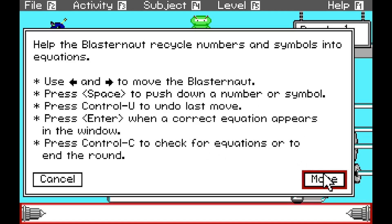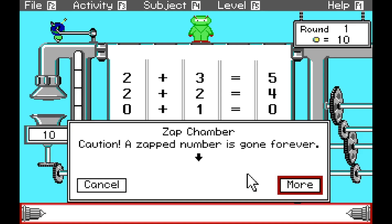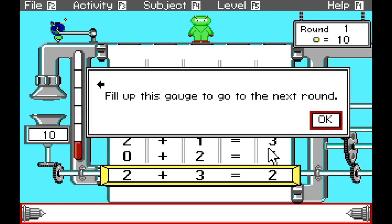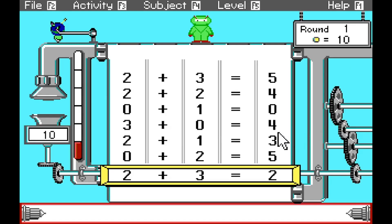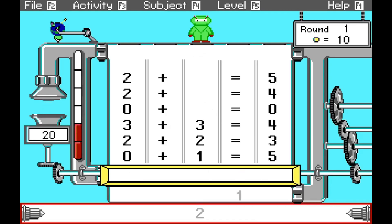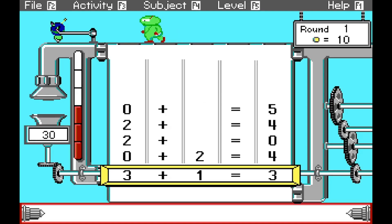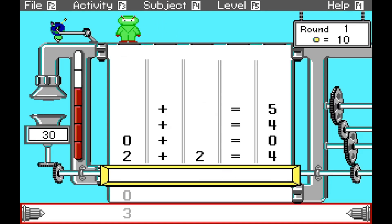So space to push down a number or symbol - but caution, as that number is gone forever. A number in this chamber will recycle back into the machine. Make equations in this window. Fill up this gauge to go to the next round. So we hit space - there we go. I get it now. Two plus three is five. I need to get a two over here. And that one's already correct. Game over!